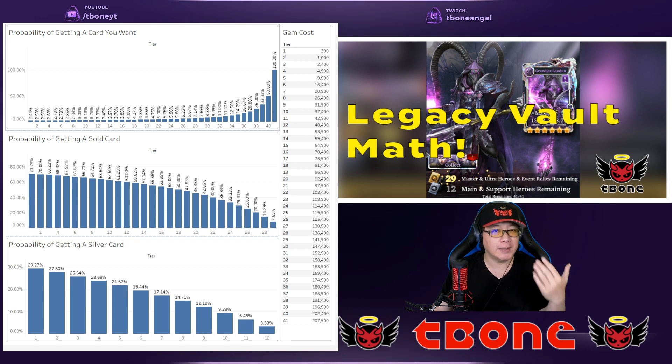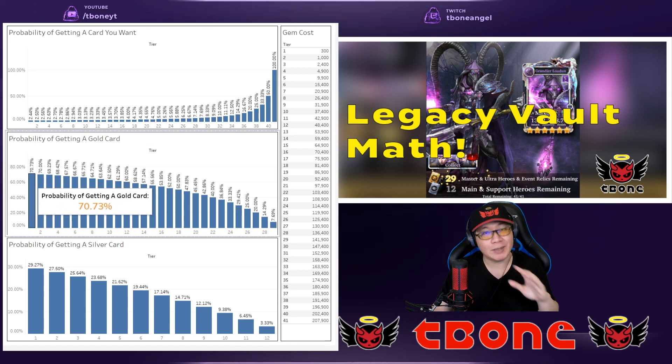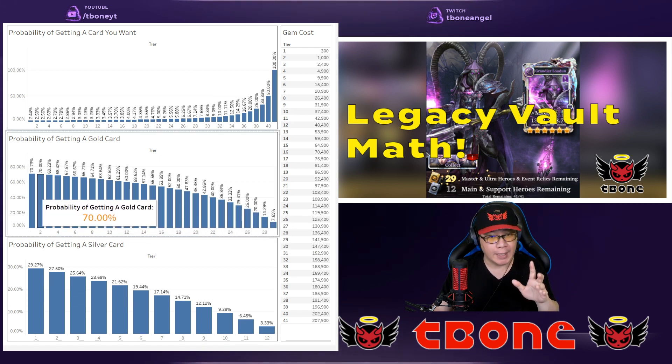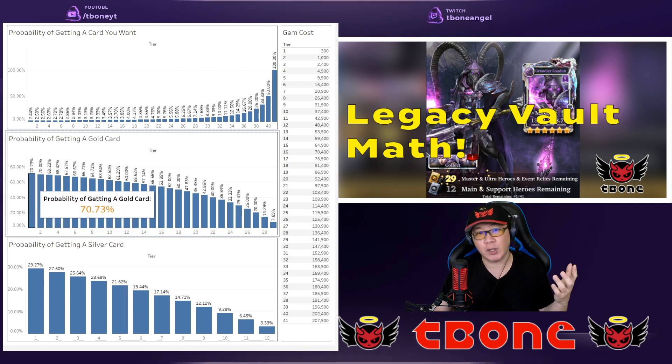So instead you have to think about what it is that you're looking for. Are you looking for a gold card? If so, you're going to have a higher chance — if you just want one of the gold cards, you actually have a 70% chance at tier one. Let's say that you draw nothing but gold cards, then what that means is you can actually go up to 29 tiers of getting nothing but gold cards and you'll have a pretty good chance of getting them. That is because there's 29 cards out of a total of 41.